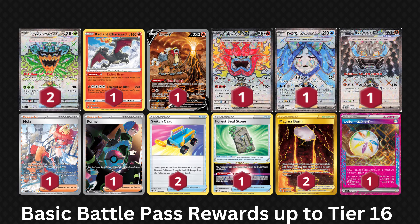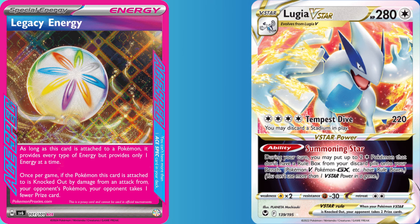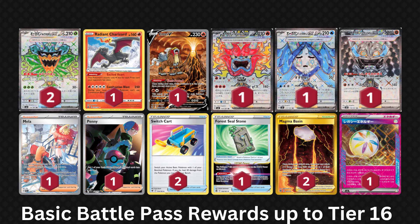If you get the Battle Pass up to tier 16 — you gain one level on average per day — you'll receive all of these additional cards for free. The obvious standout is Legacy Energy, a really interesting new ACE SPEC in Twilight Masquerade. When attached to a Pokemon, Legacy Energy provides every type of energy but only one energy at a time. The added bonus is that if the Pokemon Legacy Energy is attached to gets knocked out, your opponent takes one less prize card. Getting Legacy Energy for free is great, though you'll mostly see it in Lugia V-Star decks, not Ogrepon. Everything else given away for free on the basic Battle Pass is mostly hyper-rare versions of the Ogrepon cards, as well as some hyper-rare versions of older cards.